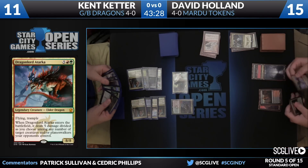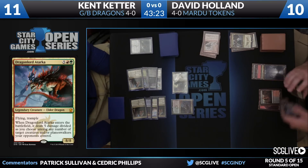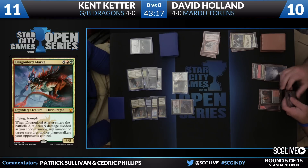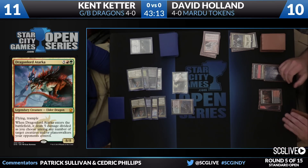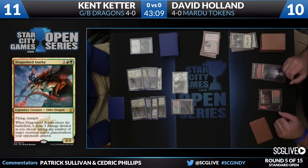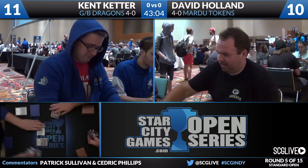Dragonlord Atarka clearing things out. The thing about these Dragonlords is they just close the game really, really fast. Dead next turn, as mentioned — it's no joke. Only Silumgar is really a slow burn; the rest of them kill pretty fast. David Holland going to concede this game. Kent Keter going to win game number one here over David Holland — Green-Black Dragons up over Mardu Tokens. We turn our attention to the sideboard.